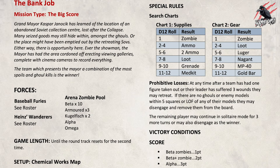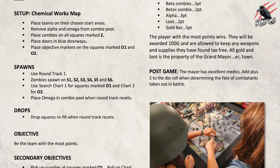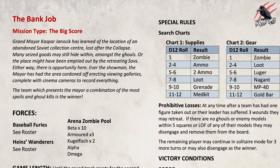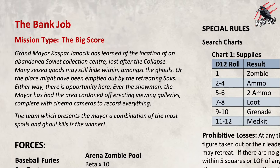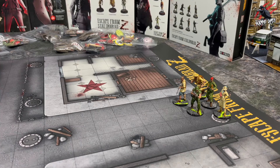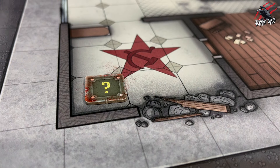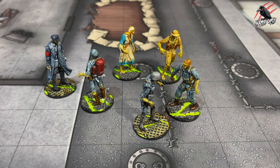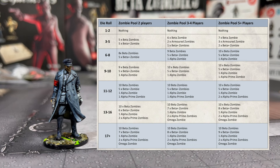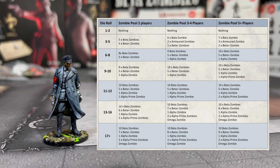Each scenario comes with an introduction, the round track, setup instructions, objectives, spawns and drops, special rules, and victory conditions. When you've selected a scenario — in this case the bank job — it's time to set up. You have to set up your team, place doors and spot terrain, loot drops, and then look at the zombie pool. You'll determine the zombie pool by rolling on the zombie pool chart — all numbers refer to markers. Roll 1d12 and add the average number of games teams have played to the die result.